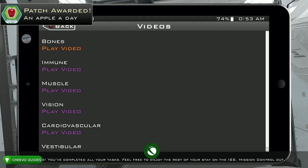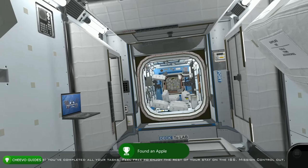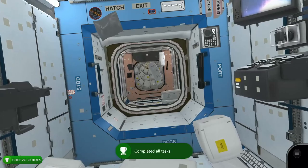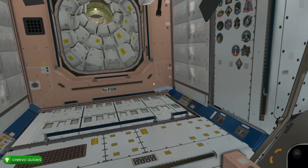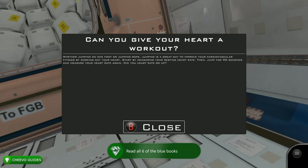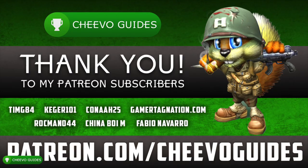At this point we're back in Node 2. Continue forward — you're going to unlock the Mission Complete achievement, worth 100 Gamer Score, for completing all the tasks. We've basically completed all of the objectives in this game. Go all the way to the end of this hallway and the last blue book is located on the lower right-hand corner. Interact with it to unlock the final achievement, Bookworm, worth 50 Gamer Score. At this point you should have the full 1000G out of 1000G, completely free.